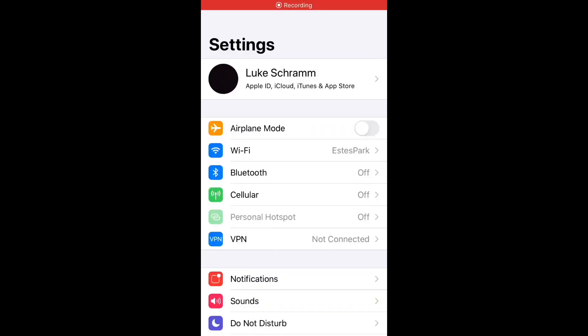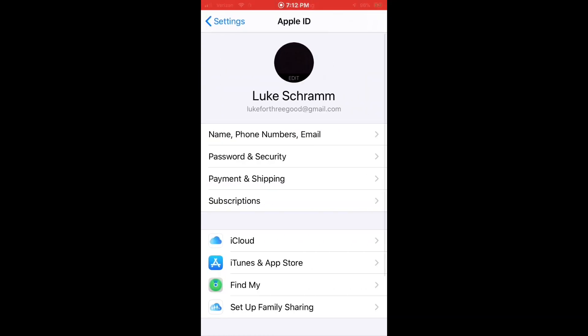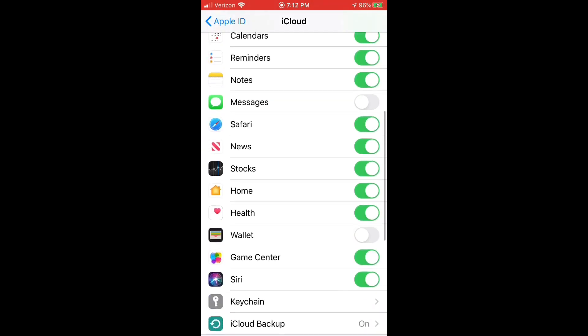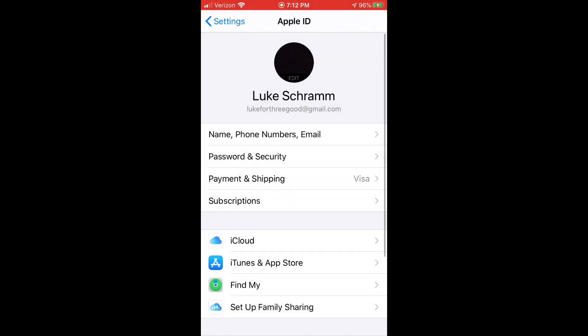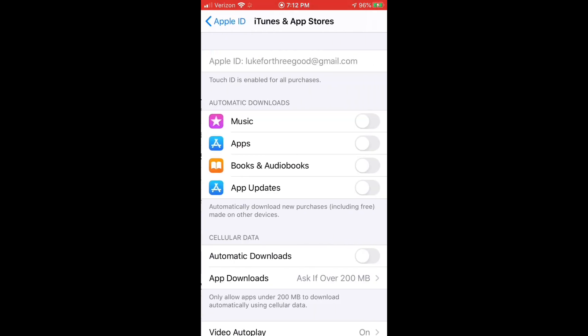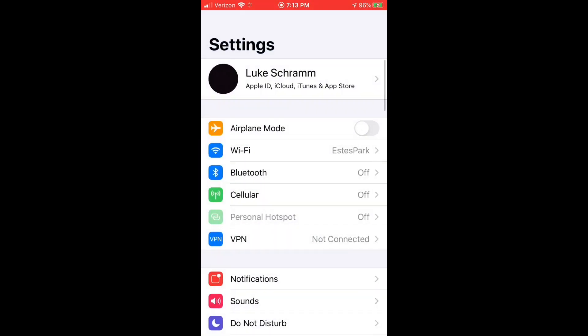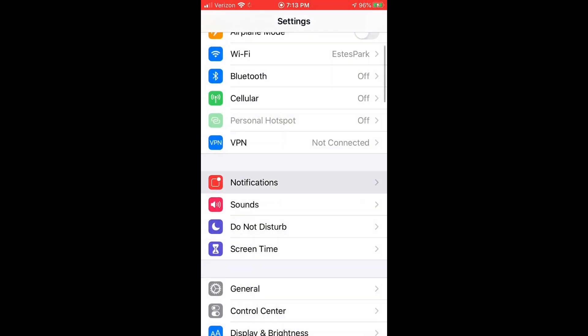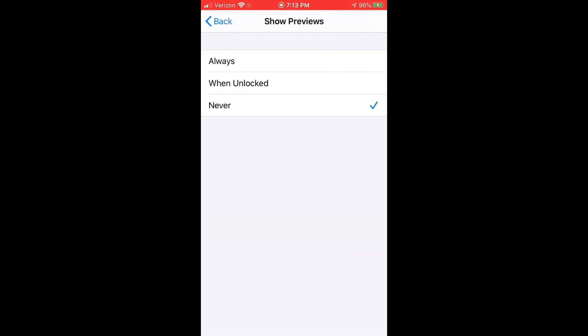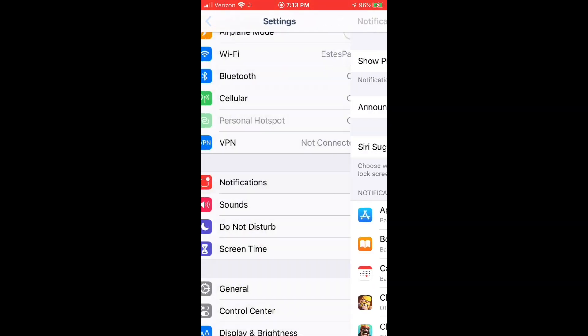Once you guys have opened Settings, go to Apple ID at the top, go to iCloud, scroll down, and turn iCloud Drive off. Then go back out into iTunes and App Store — make sure all of these are turned off at the top, you don't want anything running in the background. Go back out, go down to Bluetooth, turn off Bluetooth. Then go into Notifications and turn on Never, so nothing pops up during the game.